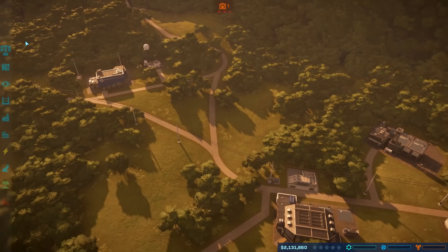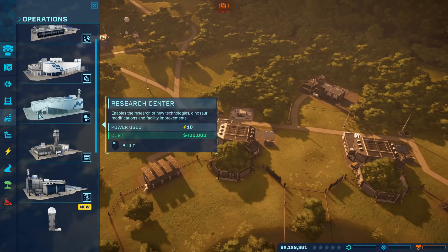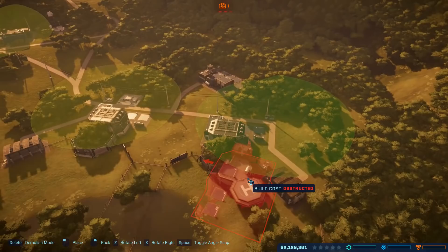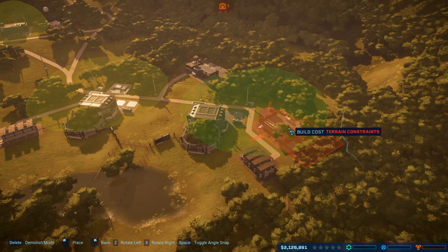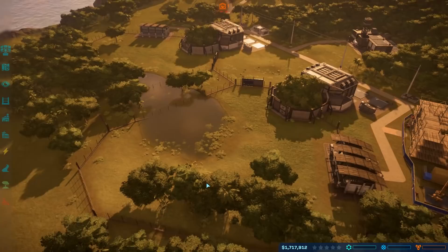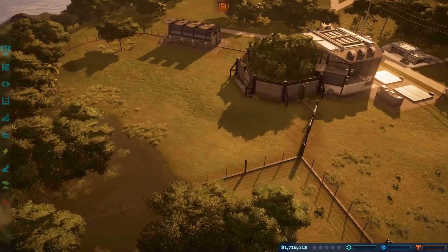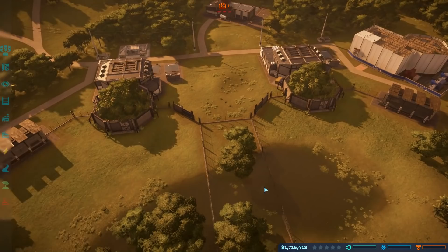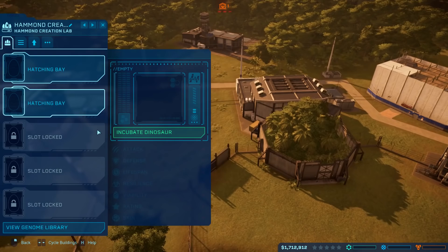We're still actually losing 15,000 per minute, so we want to put the important stuff down right away. That way if we go into the red at least we'll have them down and they can't take them away. We're going to do the ACU center - we want this nice and close to our enclosures because the closer we are the faster they can respond. I'm very serious about dinosaur safety - all I usually do first is the security. We don't have any dinosaurs right now, so we probably should start earning some money. We have two enclosures - we can do a predator cage and a herbivore cage. We're going to do Triceratops.